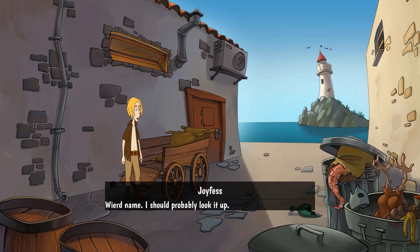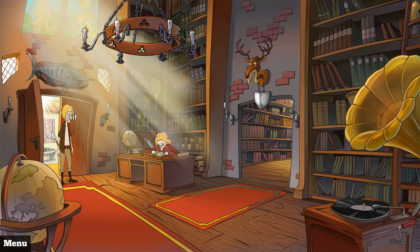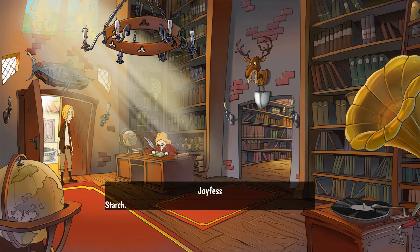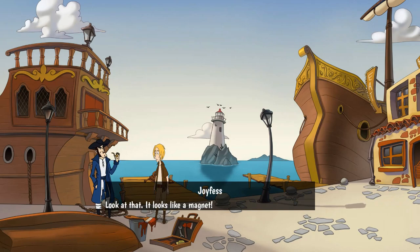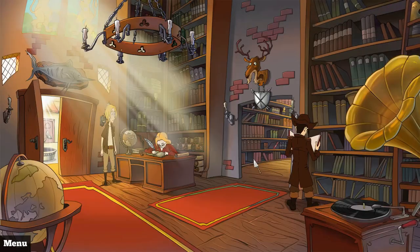But how about the puzzles? For the most part, they make sense. However, there are a few that, if done in the wrong order, just don't make sense, but JoyFest still does them anyway. For example, there's a whole thing with a horseshoe and a magnet, and I had no idea why I was doing it, but he was doing it anyway. Later on in the game, it all became clear why, but at the time, I just didn't understand.